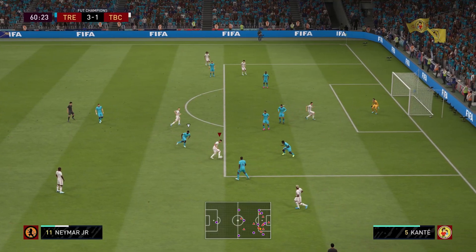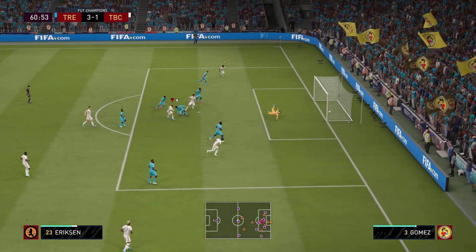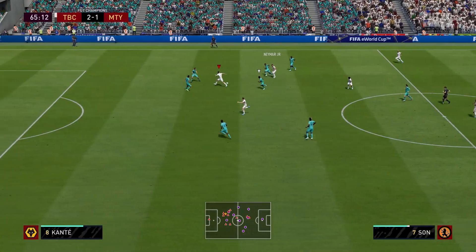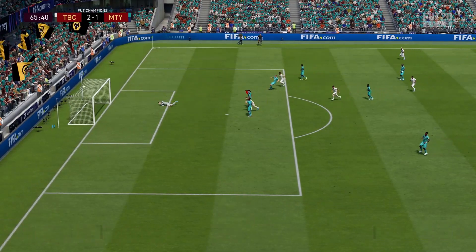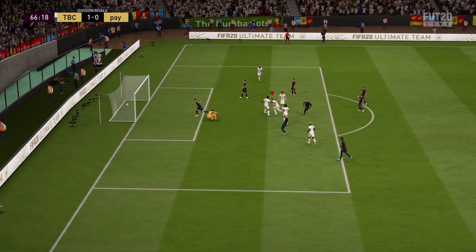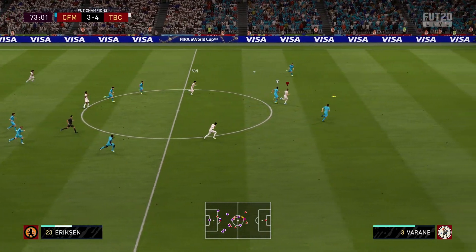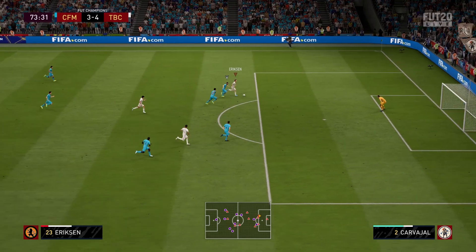He was holding guys off the ball — they were trying to push him off, but he was holding them at bay. I was wondering why, because he only has 57 strength. But it's definitely because that composure is helping, and the balance is helping that out as well. He's not the strongest, so sometimes he will get pushed off the ball. But when he's on a breakaway, it's hard to take him off the ball because he has good balance and good composure, and he's just able to get off shots and take corners.